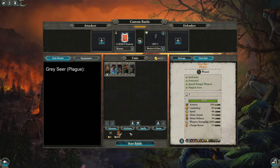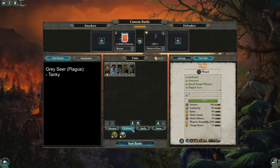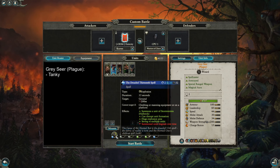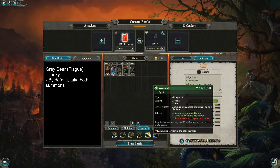The Grey Seer is a great utility Lord. You'll always want to take him on his spell since it makes him extremely tanky. Both abilities are very strong too and are a must. For his spells, you usually want to take the Dreaded 13th spell and Vermintide.